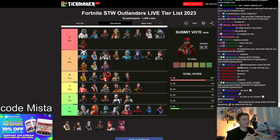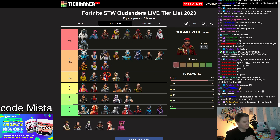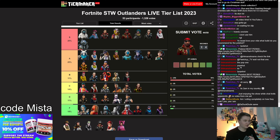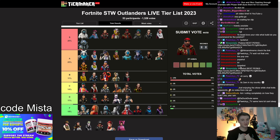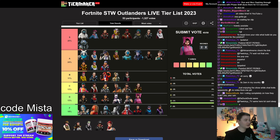Crossbones Barrett: easy S tier. He gives you coconuts — coconuts heal you for 33% of your health instantly, and if you're running Blast in the Past, that could be hundreds of thousands of HP. Then it heals you over 30 seconds at a very fast rate, and Crossbones' perk on top of that gives you a 16% damage bonus. Outstanding support perk. I've said it many times: Crossbones Barrett is the best support perk in the game, and I stand by it.